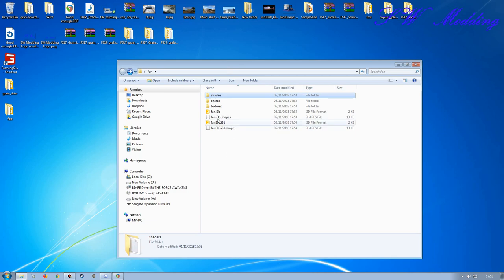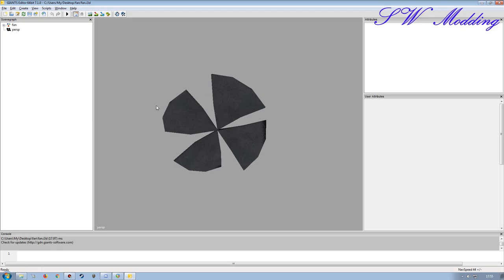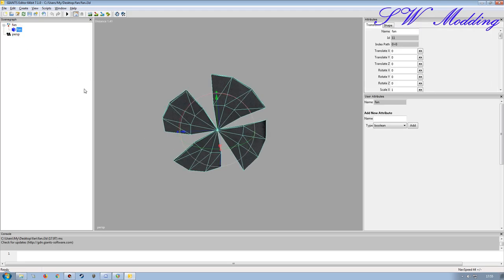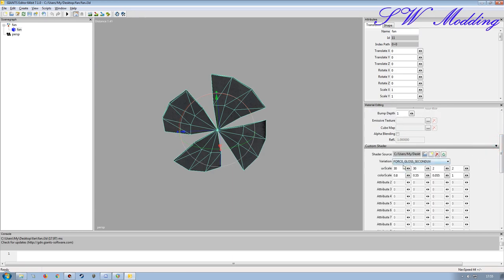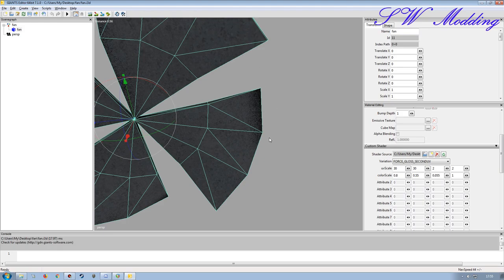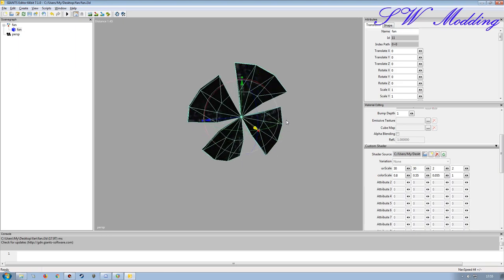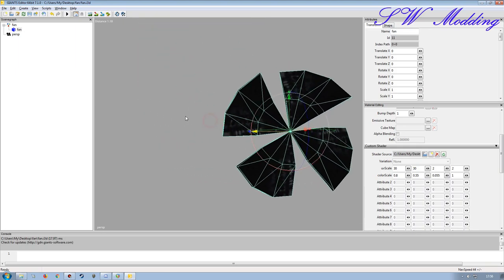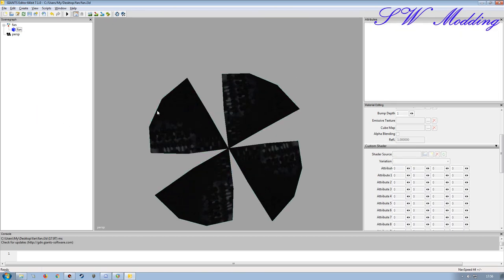Opening this fan - at the moment it's completely static. I want it to rotate to give the illusion it's doing something. If I close the user attributes window and open the material editing window, under custom shader I can see it's using the Building US XML shader with Force Gloss Second UV - which gives it these darker edges using a different UV mapping. If I click None you can see it goes flat. Since it'll be spinning, that won't be much of an issue anyway.